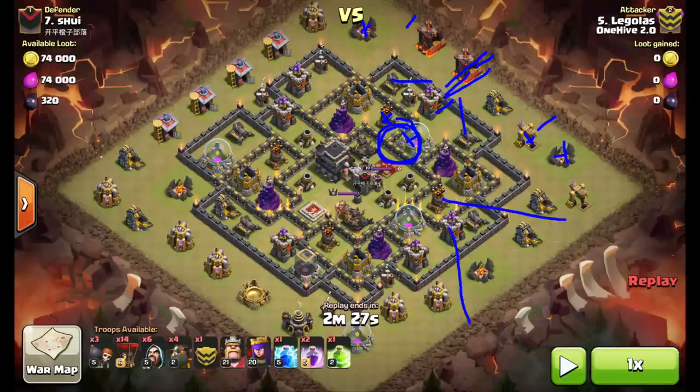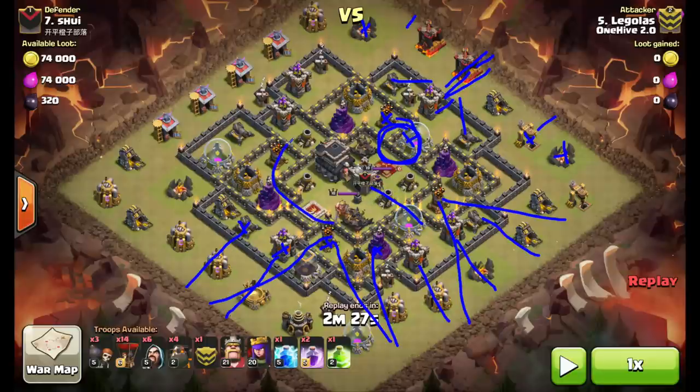Two hounds with a nice spread go down to absorb air mines, two balloons to each of these defenses. Then almost immediately after, his next two hounds go down here, two balloons at each of those defenses as well. Once those are all taken out, the balloons from the southeast side of the base push into the core to take out the mortar and the Expo — everything pushes around in a clockwise fashion. He also saves four balloons, which is pretty typical — saving two to four balloons for some of these backside defenses.